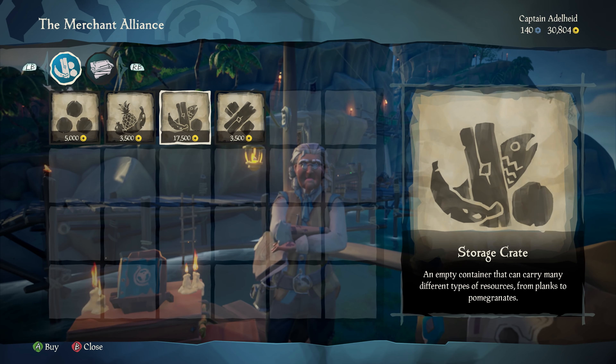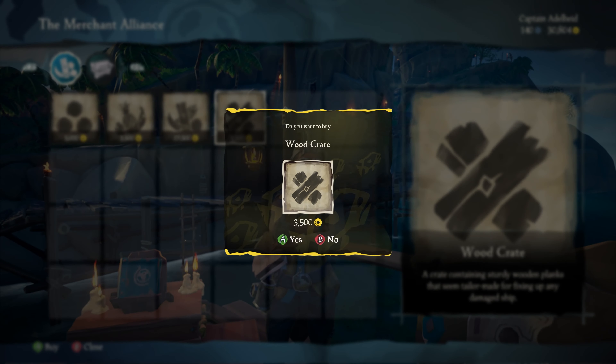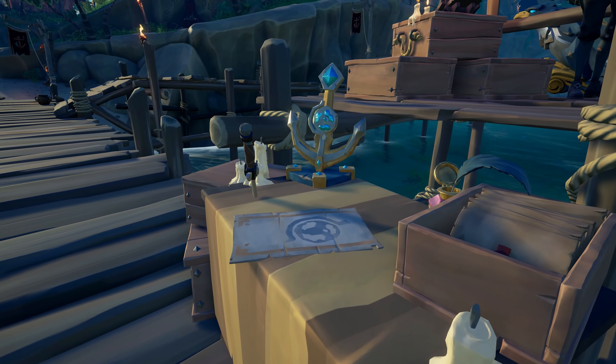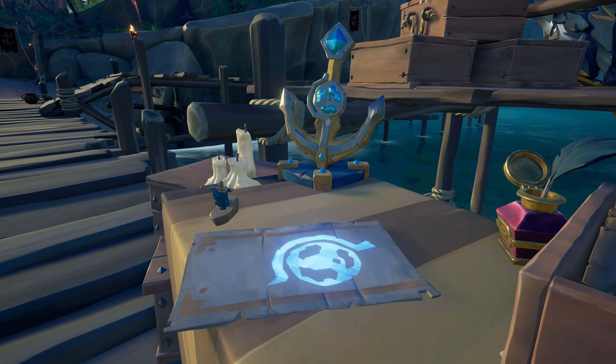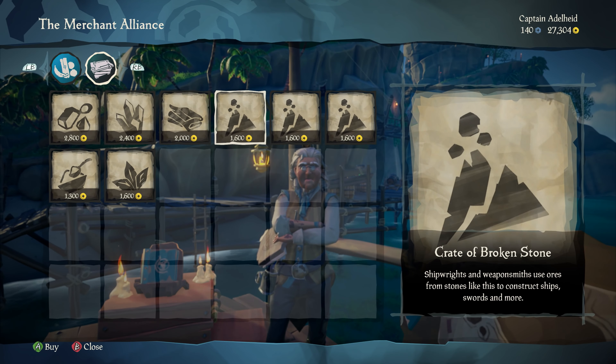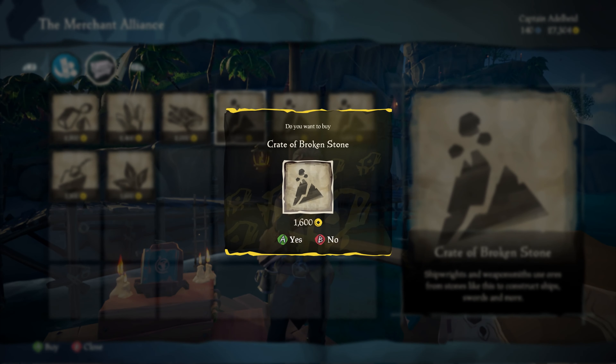Stock up on cannonballs, planks, and fruit, and there'll be no stopping your adventures. But that's not all the Merchant Alliance have to offer. Emissaries can now purchase various unsorted commodity crates, which they can then trade between the outposts of the Sea of Thieves.